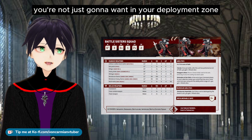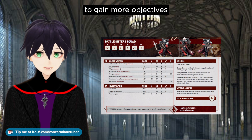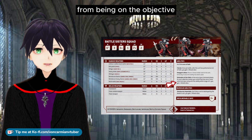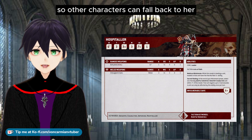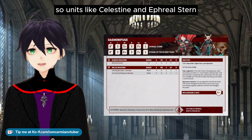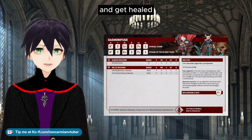Battlesisters are a unit you're not just going to want in your deployment zone on that objective, but also moving up to the midfield to gain more objectives. While those Battlesisters are generating Miracle Dice from being on the objective, the Hospitaller provides a midfield bunker of healing, so other characters can fall back to her and get healed — units like Celestine and Ephriel Stern, who have quite decent movement, are able to fall back there and get healed.